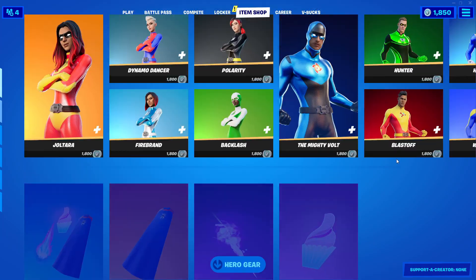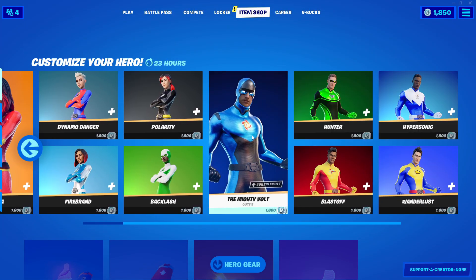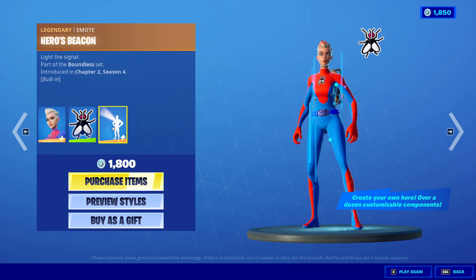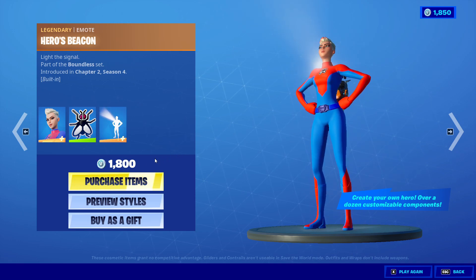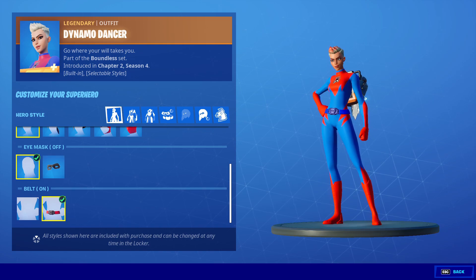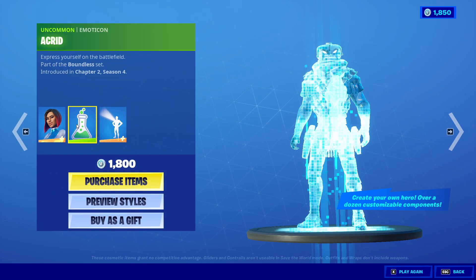Pretty sure they've been here before, but actually I don't think they have been. So we got DynamoDance, and anyway we're gonna go through them — the Fly emote and the Heroes Beacon at 1800 V-Bucks. You can customize your own hero and make your own design, which looks really cool.